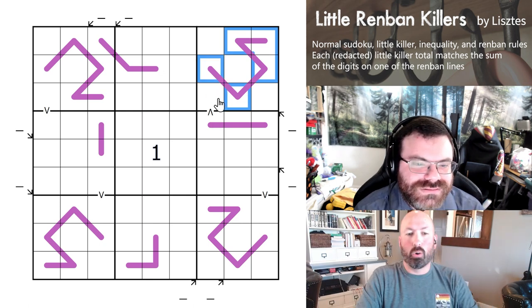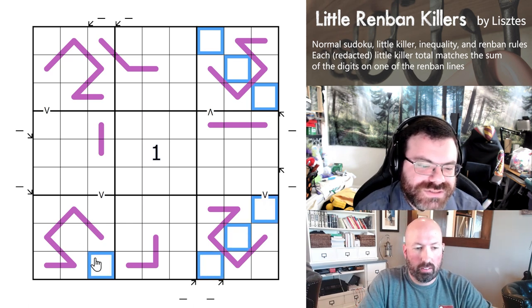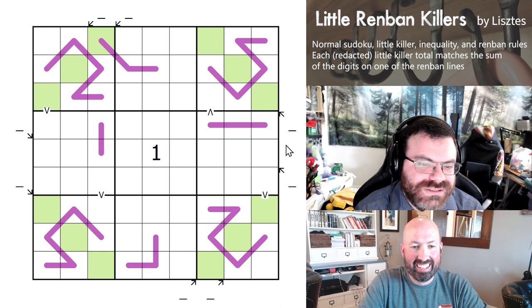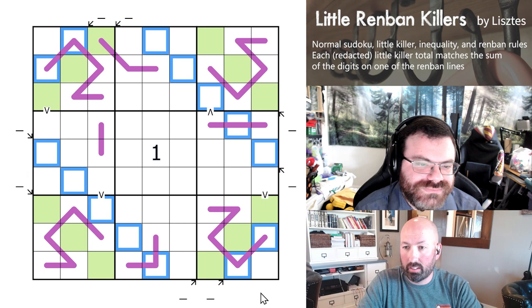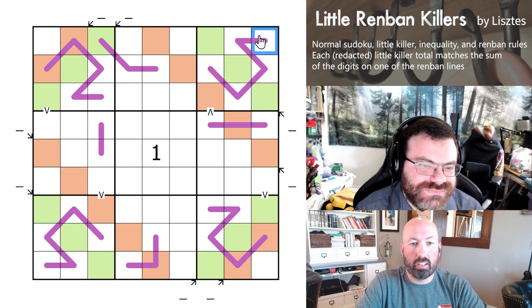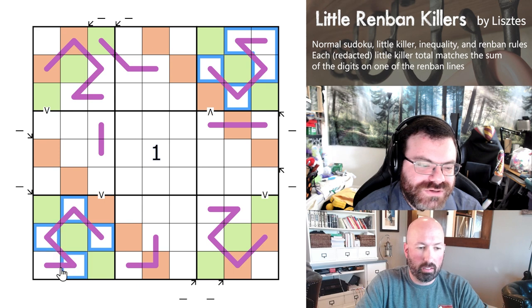That's exactly right — that's the argument I was going to make as well. So actually what I was saying is probably going to happen — it absolutely cannot happen. None of the hooks can correspond to one of the little killers that goes through the hook. So that means the other 4 little killers are the hooks. These 4 little killers are not hooks, and these 4 are hooks — including the 2 that go through the hooks. Which means they have to be 15. They're both 15, because we can't make 20.